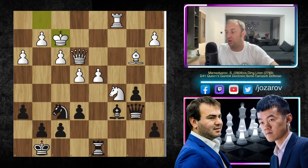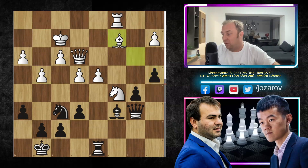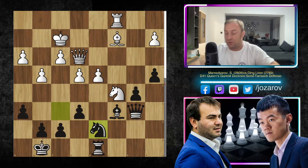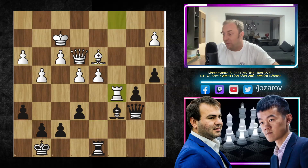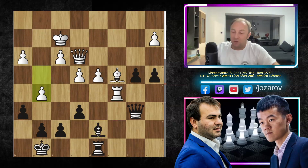In the continuation, knight to c5 was played by Mamedyarov, and Ding Liren accepted the challenge — one pair of rooks comes off the board. After queen to e3, bishop to c6, rook to c1, queen to b6, then f3, rook to a8 attacking the weakness on d4, king to f2. Mamedyarov is keeping his pieces compact, and now a5 — it's time to simply push the pawns. After g4, a4, bishop to c2, knight to d2, knight to d7 — trading off more pieces. After bishop to d3, knight takes c5, rook takes c5, we have b4, then bishop to c4, bishop to d7.